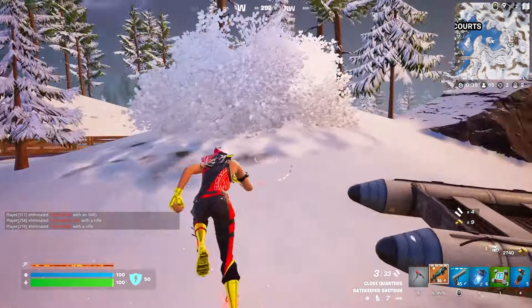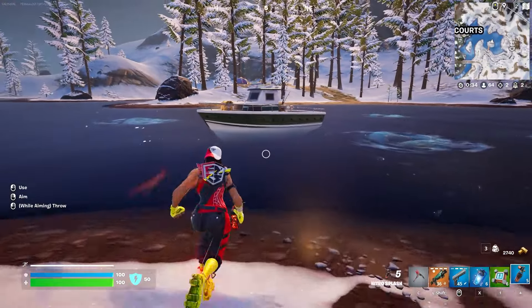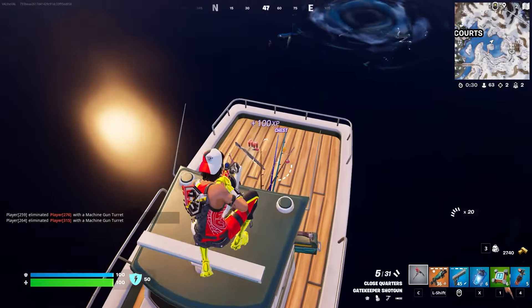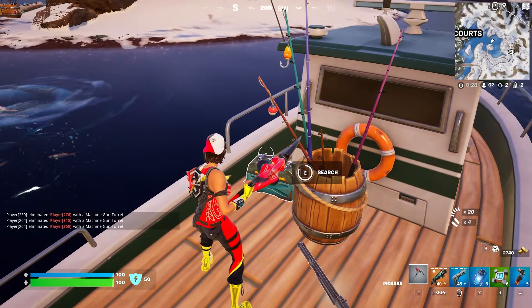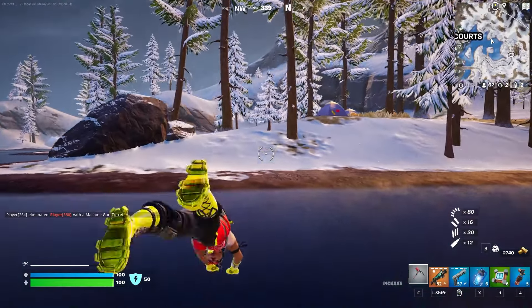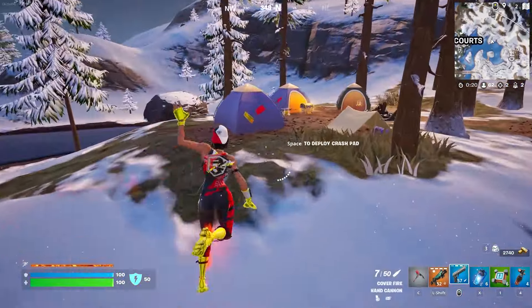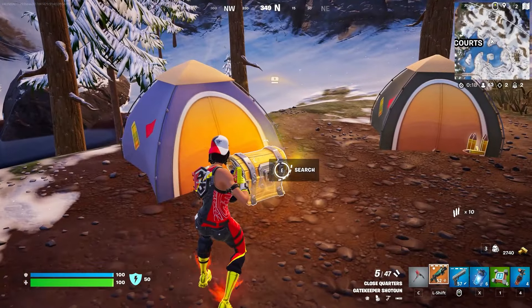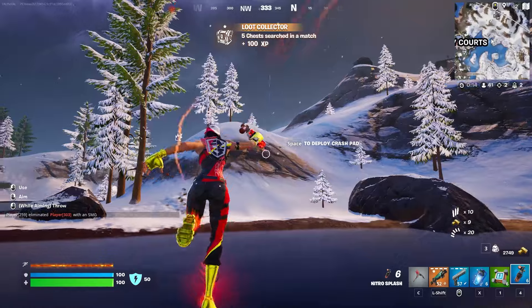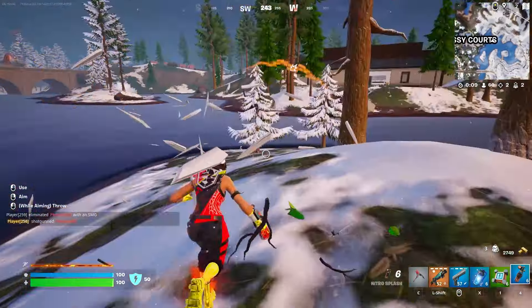I'm gonna check the middle of this lake here and see if I can snag a couple more chests. Oh my god, I'm so glad I came over here — and it has a drum mag too! That is incredibly lucky, holy moly. I think the next move is to go to Classy. I don't want to go up to the mountain because that guy's gonna have high ground and he'll probably hear me coming.